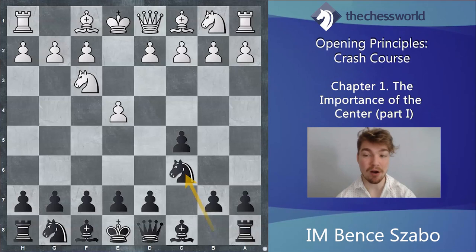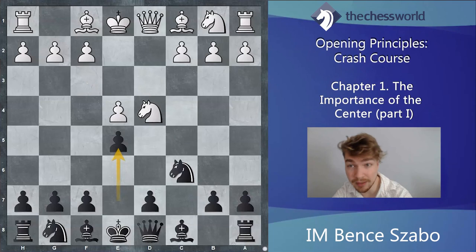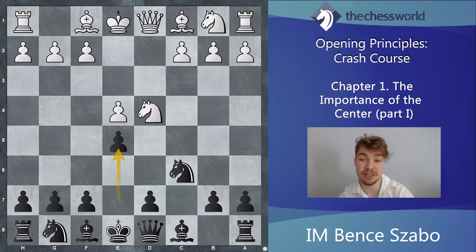We continue with d4, pawn takes, knight takes d4, and Black goes e5 — a well-known line even nowadays. This is what we call the Kalashnikov line, a sibling of the Sveshnikov line — completely fine. And this is the first questionable move in the game: knight takes c6. Nowadays in 2022, we have opening theory, and of course the main move is knight to b5.